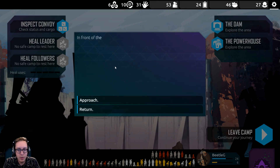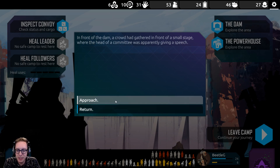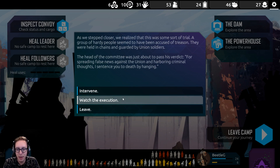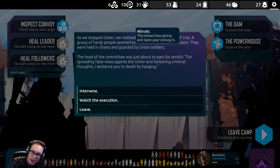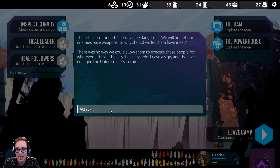Enter the camp. In front of the dam, a crowd had gathered in front of a small stage where the head of a committee was apparently giving a speech. As we stepped closer, we realized this was some sort of trial. A group of hardy people had been accused of treason — held in chains and guarded by Union soldiers. The head of the committee was about to pass his verdict: 'For spreading false news against the Union and harboring criminal thoughts, I sentence you to death by hanging.' There was no way we could allow them to execute these people for whatever different beliefs they held, so we engaged the Union soldiers in combat.